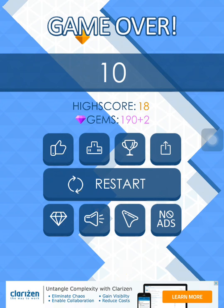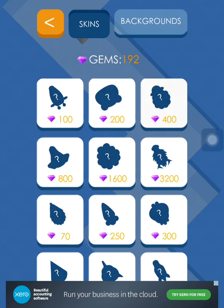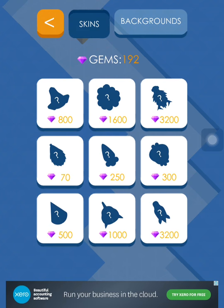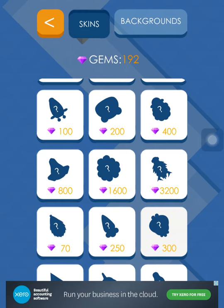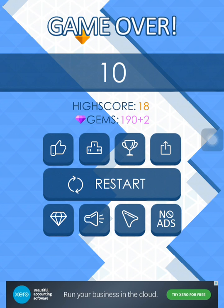You just have to collect these little yellow things and gems. You can collect gems to get new arrow skins. You start off with the basic arrow, then unlock others. I have 192 gems shown at the top right. You can buy more — the most expensive one is around 3200 gems.